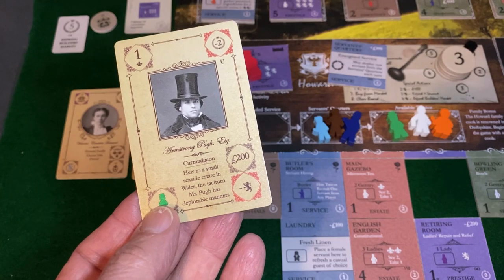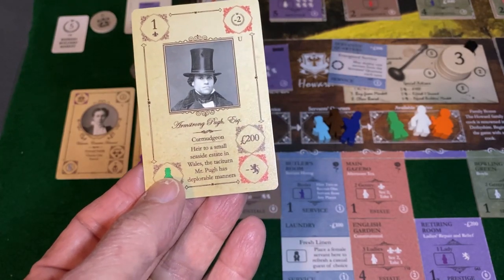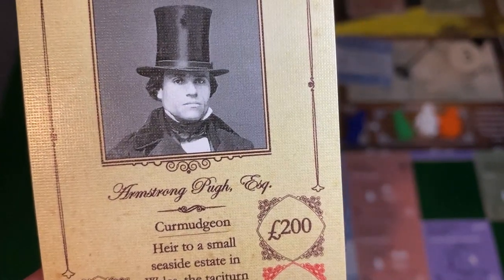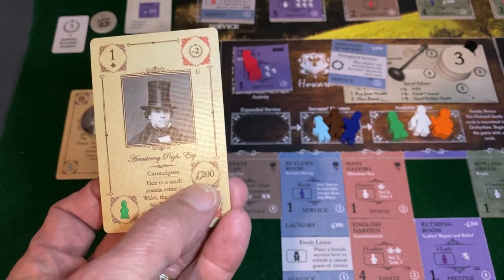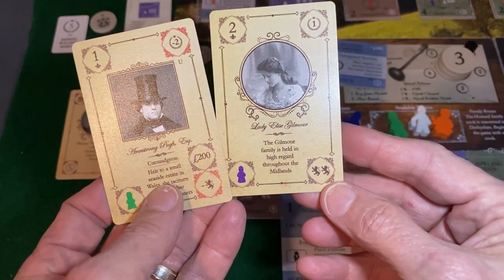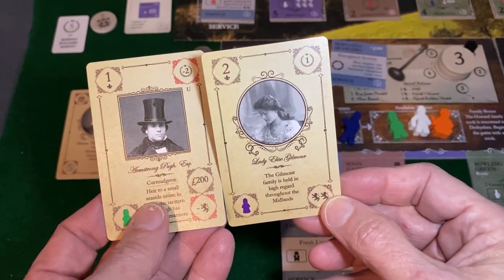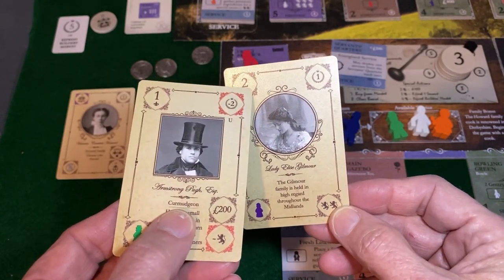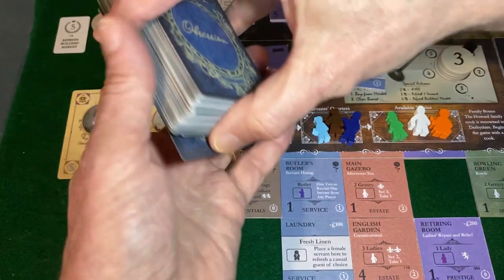He's a new type of unsavory guest called a curmudgeon — and does that mug just shout curmudgeon! Not a bad unsavory guest; he brings a little bit of money with just a small ding on reputation. But I think I'm going to go with Lady Elise Gilmore. Not necessarily the card I wanted from a second-level casual guest — I was hoping to get a prestige invite, but didn't. So let me go ahead and put her in the active hand and recycle this.